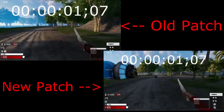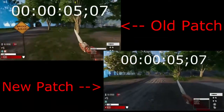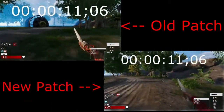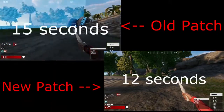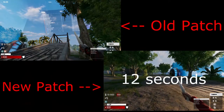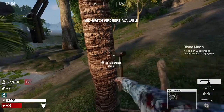Now let's look at the jumping stamina — this is also taking a bit of a hit. Jumping before still drained you right away, and it's something I definitely recommend you don't do. Jumping for no reason just completely eats away your stamina. In the new patch it's 12 seconds; in the old patch it was 15 seconds. So that's not that much of a difference. Jumping is definitely not recommended — unless you have to, don't jump.